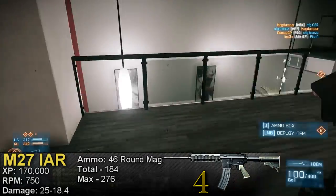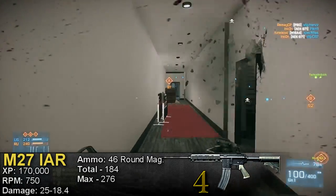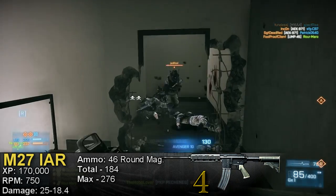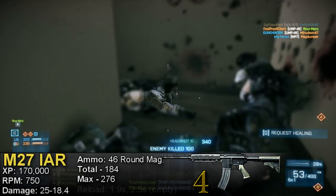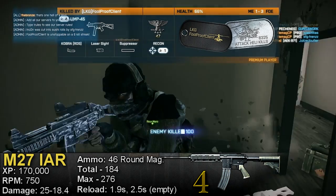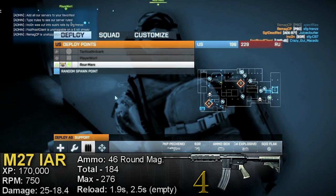With the M27 you start off with a total of 184 rounds — 46 loaded and 138 in reserve. With ammo specialization you'll have a max of 276 rounds, 46 loaded and 230 in reserve. This is the only non-belt-fed LMG on this list, so it has two reload times: 1.9 seconds with at least one bullet remaining, which is faster than a lot of assault rifles, and 2.5 seconds for an empty reload.